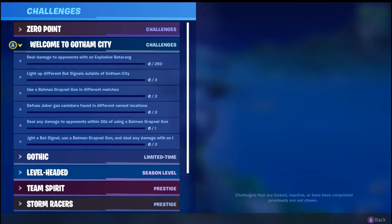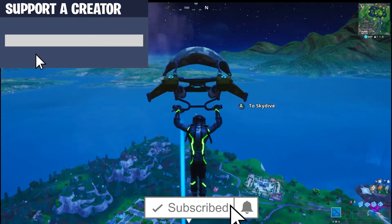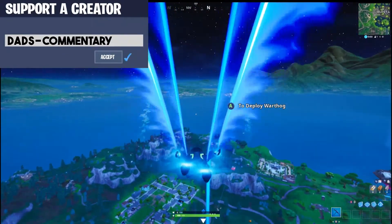What is up guys? This is Dad's Commentary and today we are talking about the Welcome to Gotham City challenges. I'm gonna show you guys how to light up different bat signals outside of Gotham City. If you guys do like these challenges, please drop a like and a sub. Also enter support-a-creator code Dad's-Commentary in the item shop. If you do need help with any of these challenges, I will be live later today — send me an Epic at Dad's-Commentary. You must be subscribed.